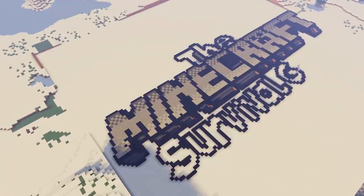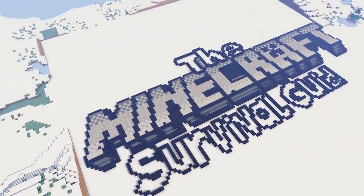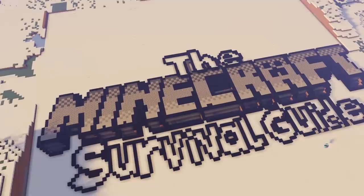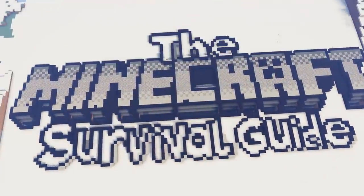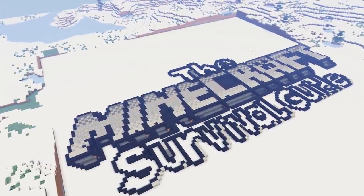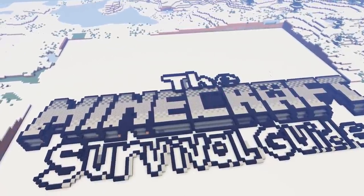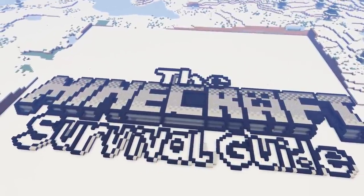I had trouble getting the G to work as well — the rounded letters are just so difficult to handle when you're building them out of blocks. But eventually we got there, and frankly I'm really happy with the way this turned out. We managed to fix up that E, did a little bit more shading around the outside to give it a drop shadow feel with the concrete powder. I'm really happy with the result — I think it looks fantastic. But ultimately the big test is how it's going to look on a map in our Minecraft world, in our hand, in an item frame.